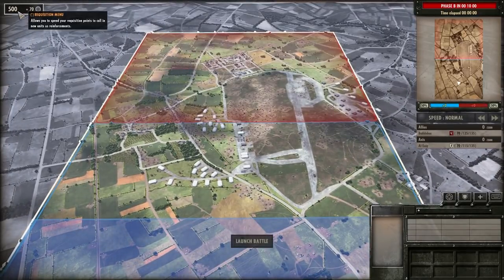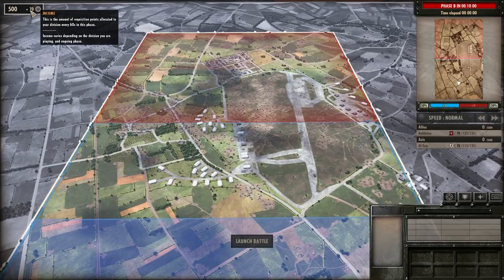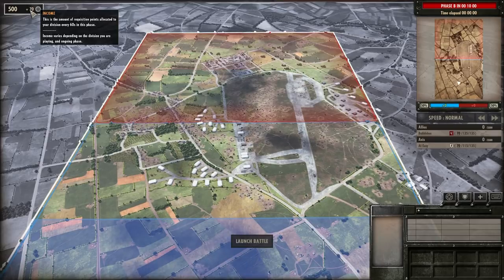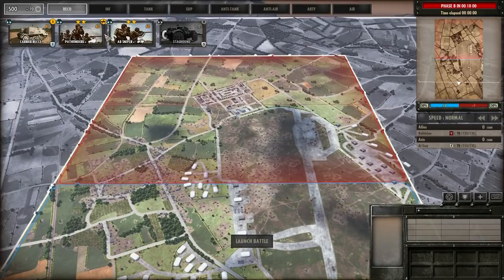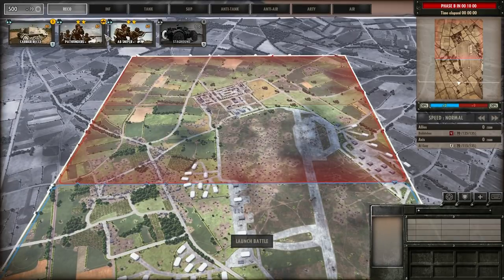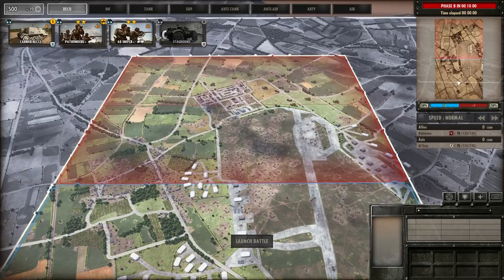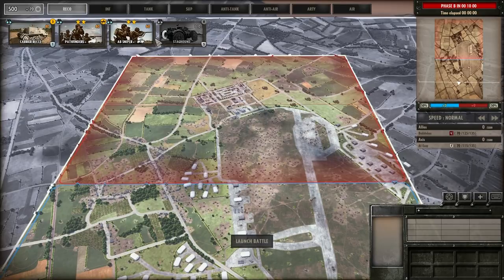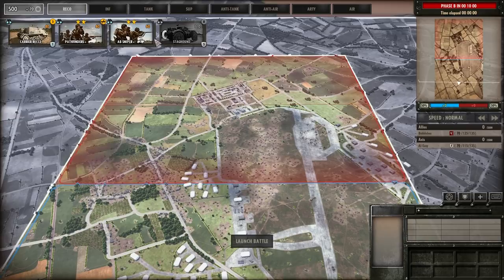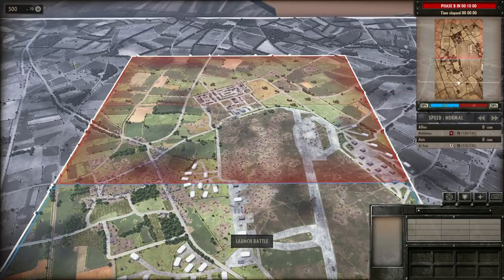On the top left are your deployment points, or requisition menu. You have 500 at the start and get 70 extra points every 60 seconds. Clicking that opens your deck. When you first start playing, just make a quick deck or use a custom one — the game can make a deck for you. Play some skirmishes against the AI to get used to the unit types. I'm not going through every individual unit; that's not the purpose of this tutorial.